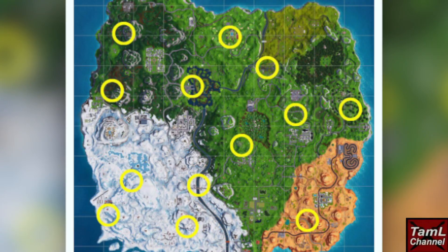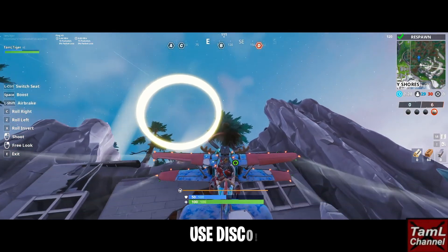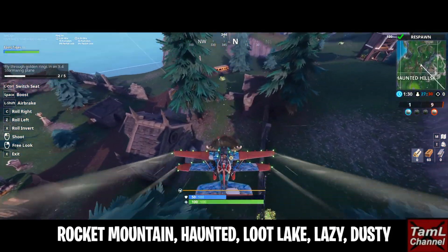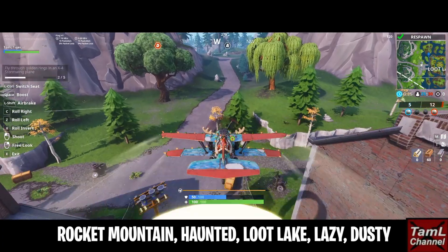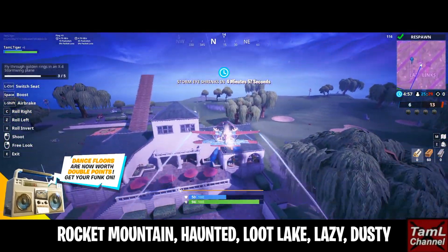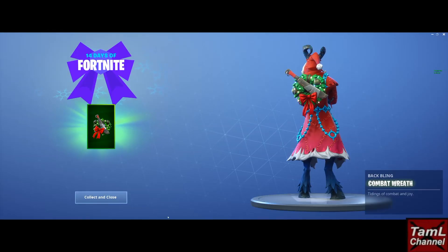These are the ring locations that we need to fly through with the plane. I recommend using Disco if it's still on when you go to do this. Those are the locations: I went to the mountain, Haunted Hills, Loot Lake, Lazy, and Dusty — but it will depend on your circle of course.